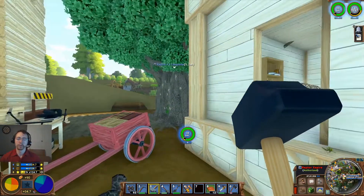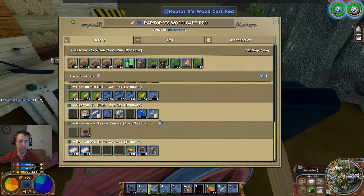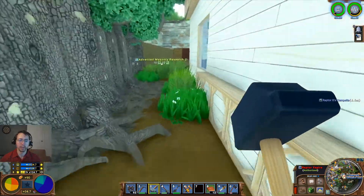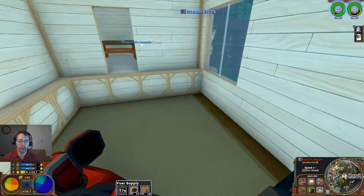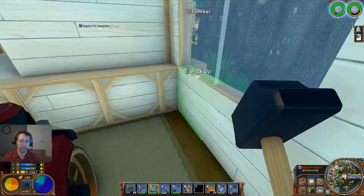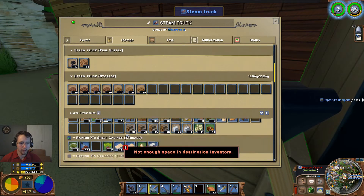Good afternoon ladies and gentlemen. Raptor X here with GoodCleanGamingRx, and today we are back in Eco 9.0 on the Plains of Luxor server. I'm continuing to make the lumber — redwood and oak composite lumber. I actually had noticed a business opportunity, so I've got some of both of that.